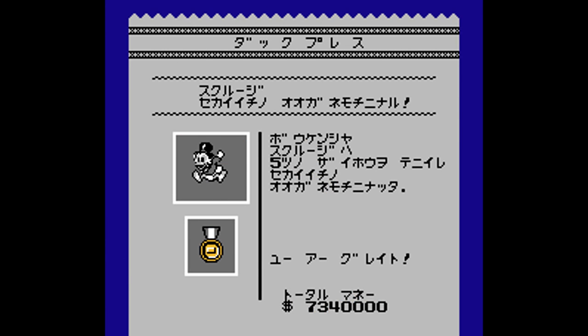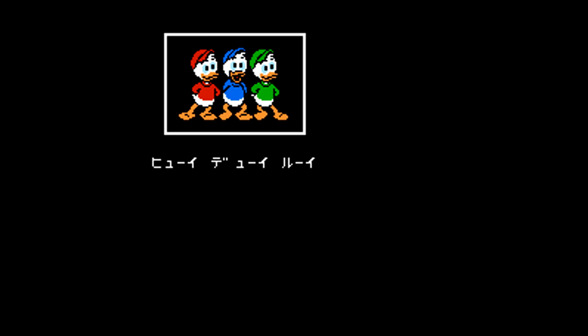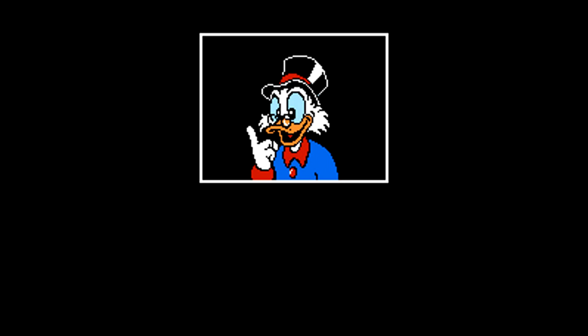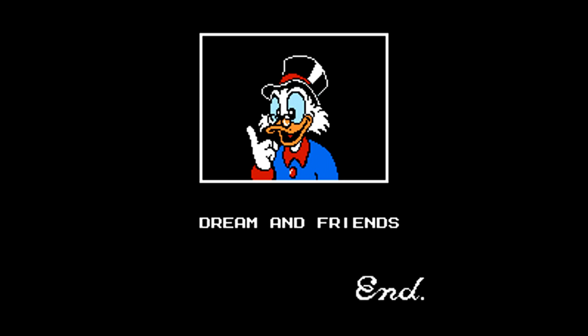So there you have it — that is the ending to DuckTales. Now, if you're interested in the bad ending, there's a trick where you can get health back which costs money, and you can use that to ensure you're at zero money at the very end, though it's very difficult to pull off. The ending for this Japanese version pretty much remains mostly the same, though obviously it's Japanese text so I'm not sure exactly what's being said. One thing that's funny is that after getting dialogue from Huey, Dewey, and Louie, when it goes to Uncle Scrooge, he just says "Dream and Friends" in English — the only part of the game in English — which is kind of funny. That is DuckTales, the Japanese version on the Famicom, and with that it wraps up this episode of Play It Through.